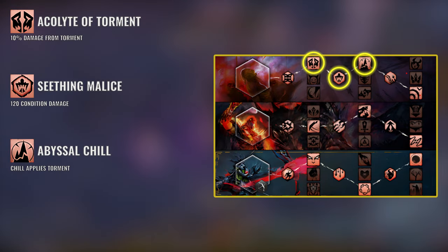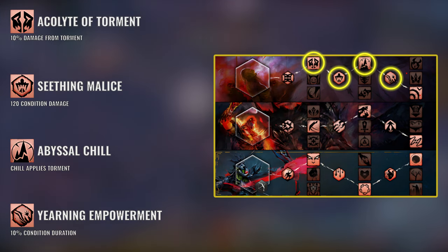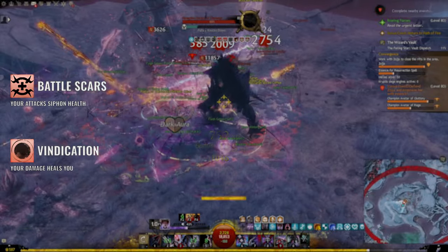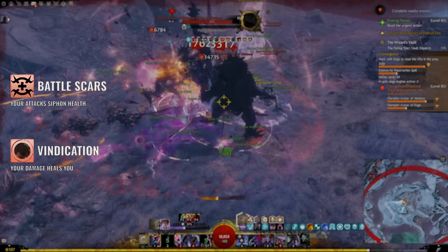Seizing Malice and Abyssal Chill will increase your Condition damage, while Yearning Empowerment increases your Condition duration. On top of that, Battle Scars and Vindication will both convert a big portion of your damage into heals.